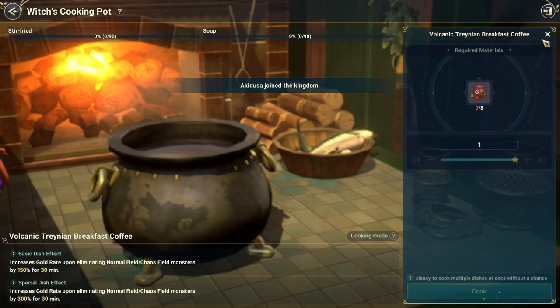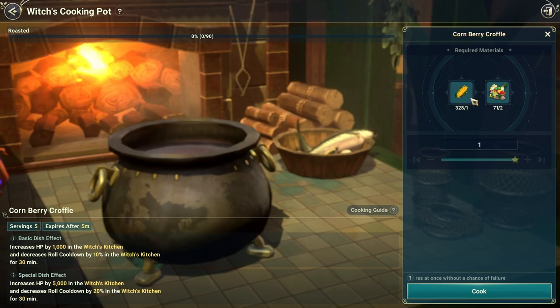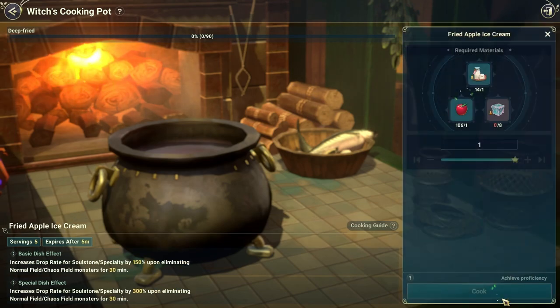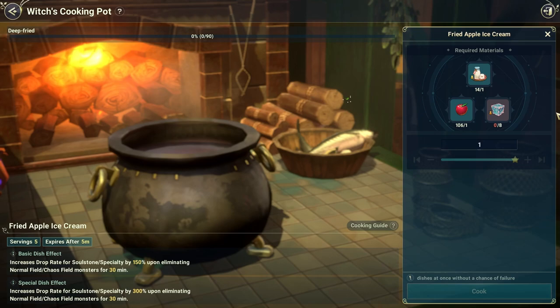The coffee I showed you in the event shop. Corn, apple, and tomato you get from your farm. The frozen grasshop water you also get in the store.